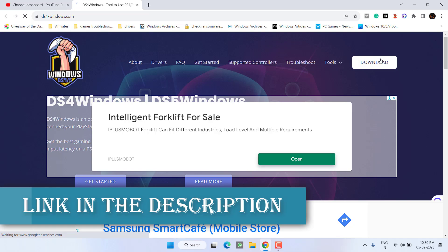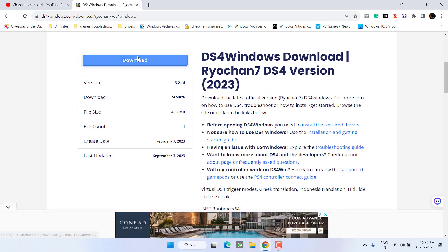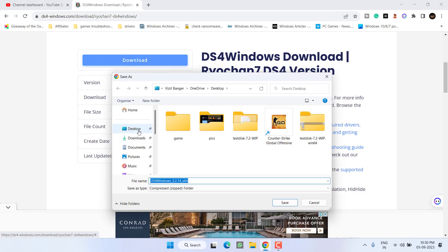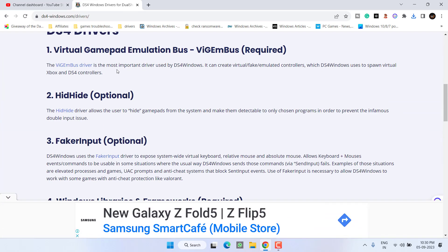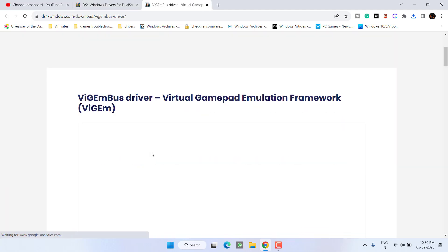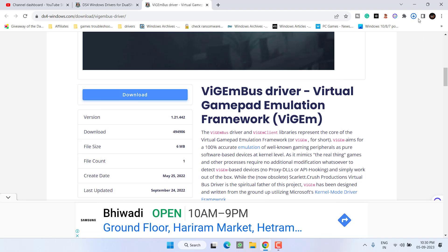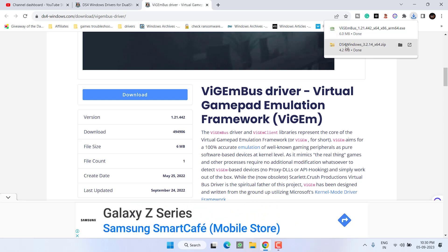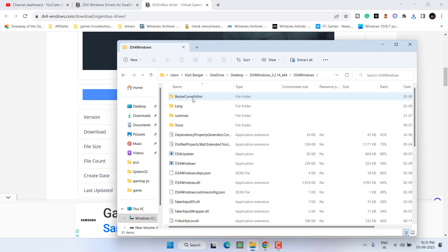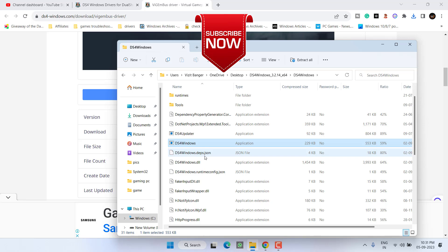If all the methods fail, the last thing you can do is use DS4 Windows. Click on the Download option — I'll share the link to this website in the description. Download the DS4 Windows application and save it to your desktop. To run this program you also need to install a required driver — scroll down and download the Virtual Gamepad framework. Once both files are downloaded, install the Virtual Gamepad framework driver, then unzip DS4 Windows and run it. This will help you configure your controller and fix the issue.